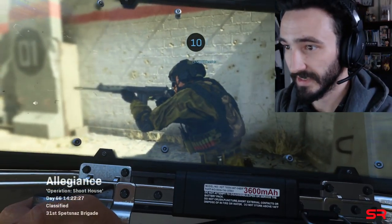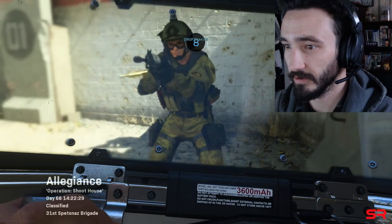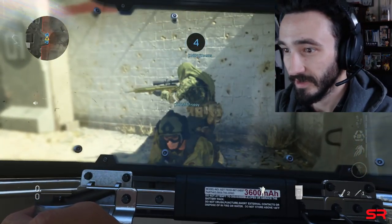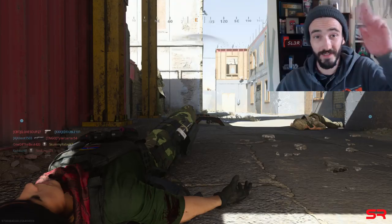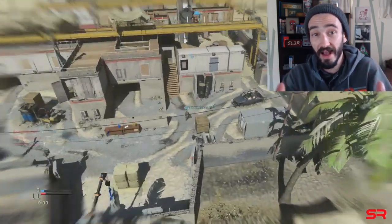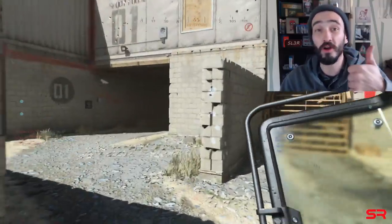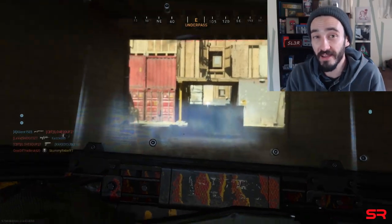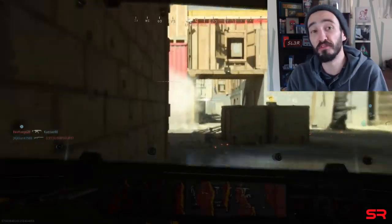Oh yeah, oh look at that buddy — look at that! You like that platinum shield? Know what that means? It means I have no life. What's up everybody, it's your boy Rebel here. How are we all doing today? Hope we're having a wonderful day. So I got the riot shield and the combat knife in gold, making both of them platinum.